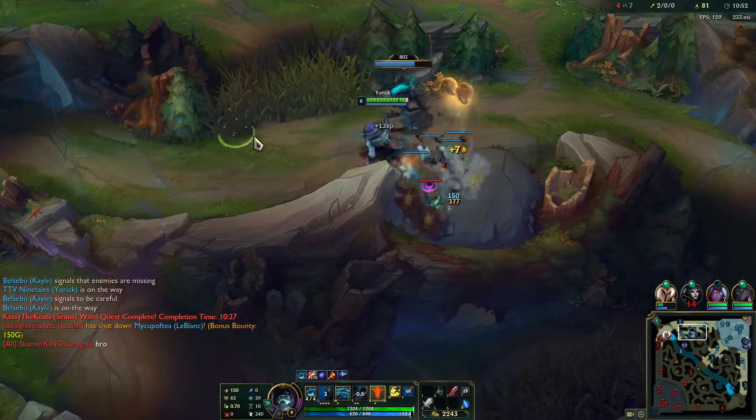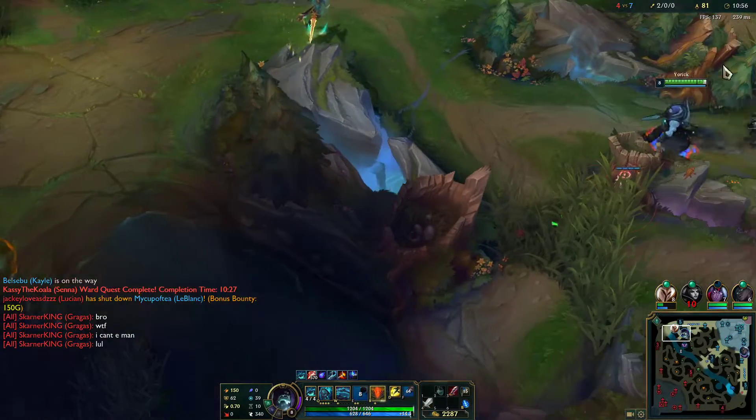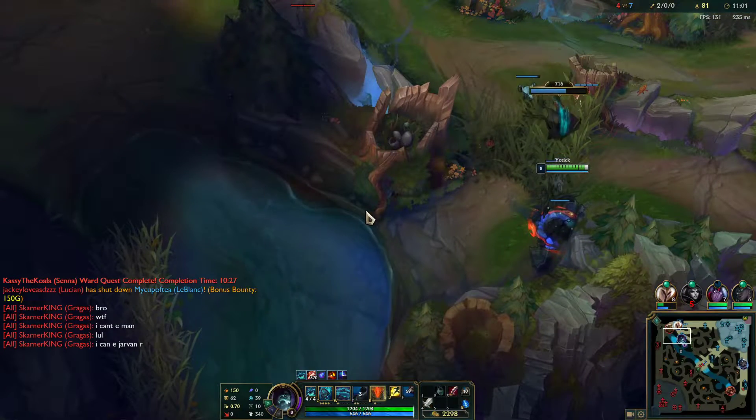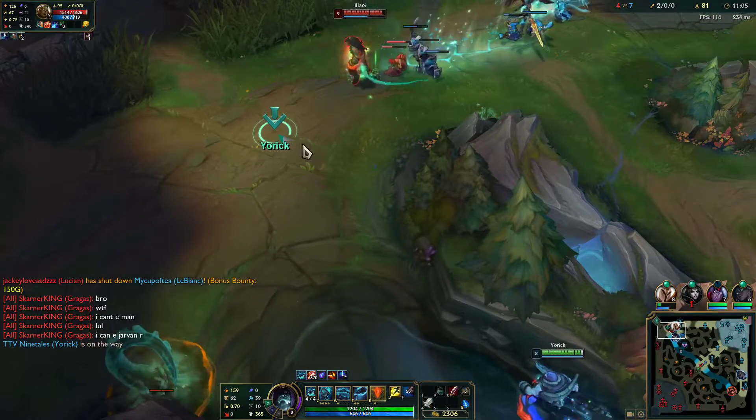That was so greedy by me - I knew I had Phase Rush so I wanted to get in and out as fast as I could. As soon as I saw the W, I knew I had a chance to go for my full combo. Phase Rush was key there. This is why I think utility is definitely the way to go - I don't need the damage because I can get so much damage in items.